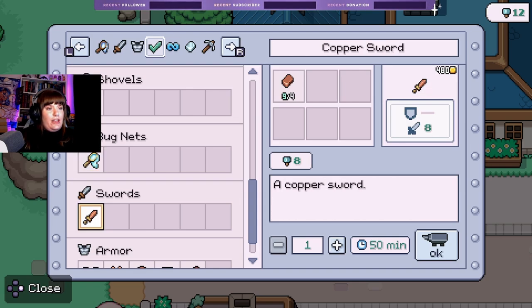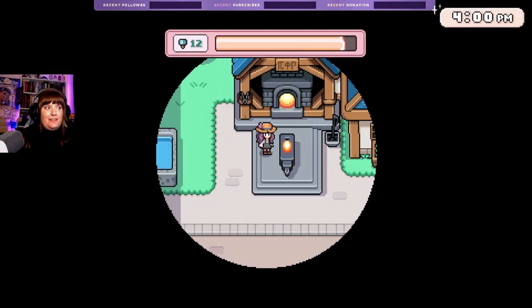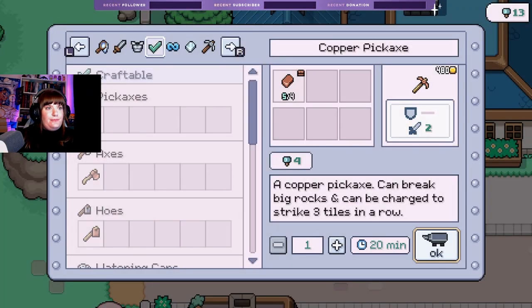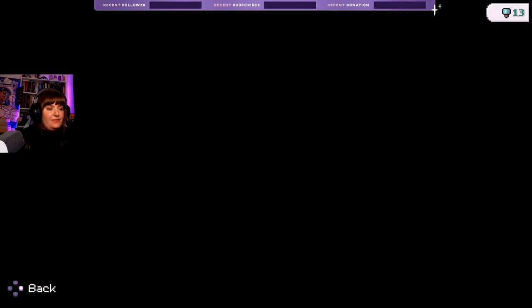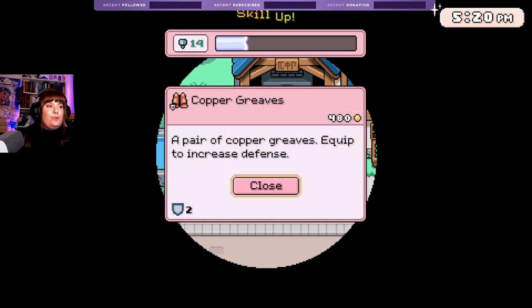I could do a copper sword, or we could do some armor just to increase our defense a little bit. I get hit a lot to be honest, so we'll do a little bit of armor. Let's do some boots too — and that's all we can craft. Skill level 14, baby! Now I'll put this cosmetic in the customization menu. I can literally put it on — I want some little overalls and my boots.